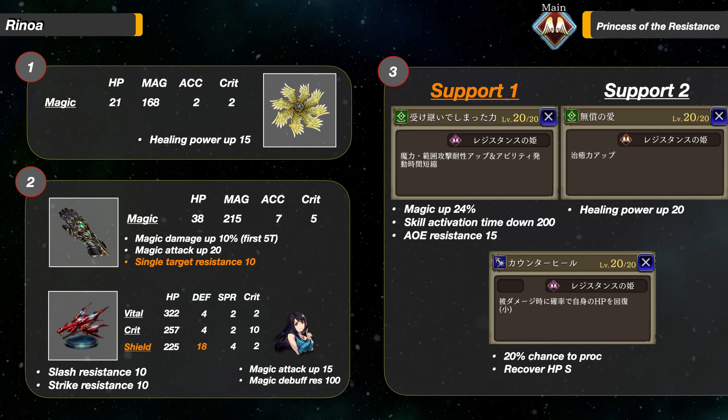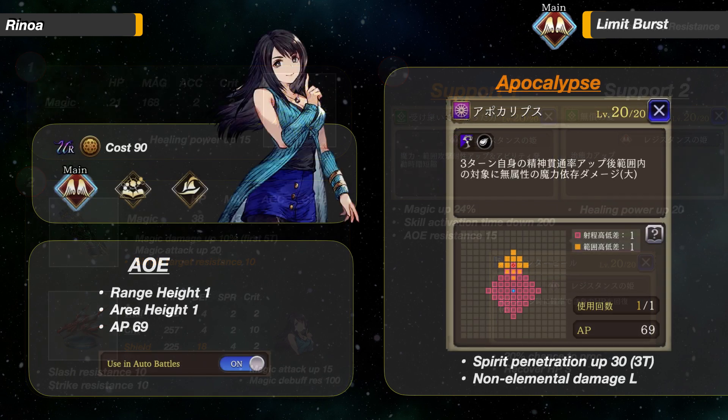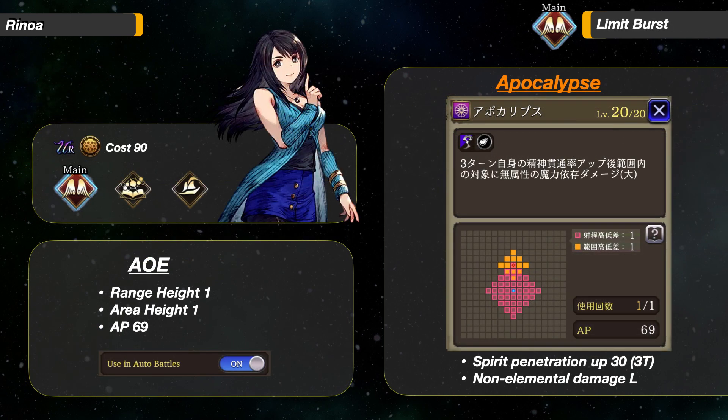Her main job reaction is Counter Heal: 20% chance to recover HP Small after taking damage. Next is her LB. It is a Diamond Shape AoE Attack up to 6 panels away. It increases her Spirit Penetration 30 for 3 turns, then deals Non-Elemental Magic Damage Large. This LB boosts her damage output, plus it is Non-Elemental damage — not bad at all.